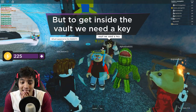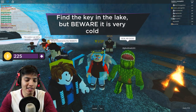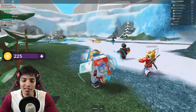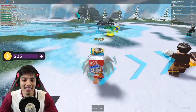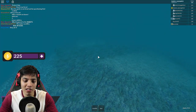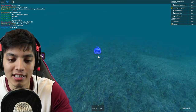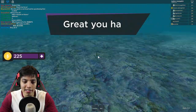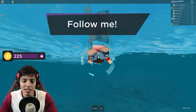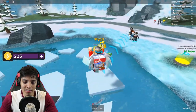The caveman said the core is in a vault. To get inside the vault we need a key - find the key in the lake, but beware it is very cold. I have a snorkel, don't worry. Everyone jumped in! I'll go to the end because the key might be there. There it is - I see the key! We got the key, now we head to the vault.